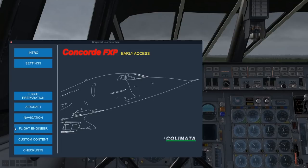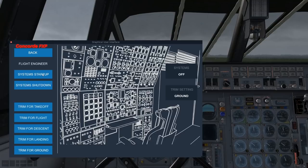We're going to first need to power up. We did this in our other video. Flight Engineer, System Startup, on runway 13 right. Flaps — let it do its thing.